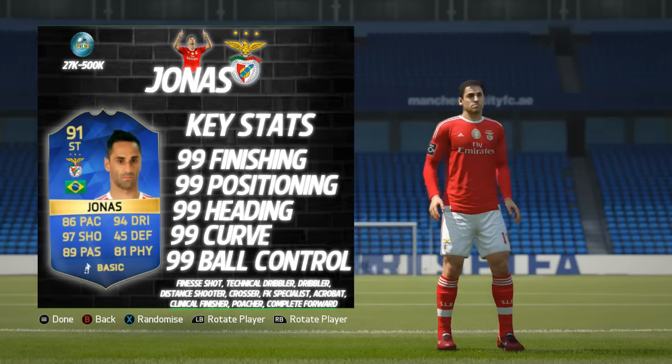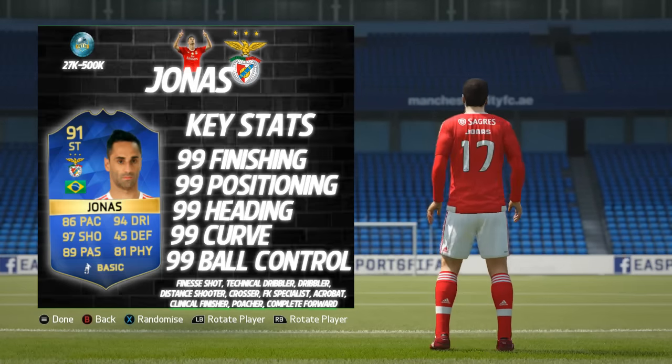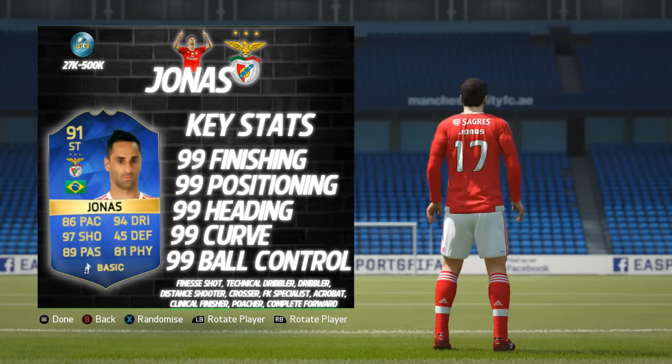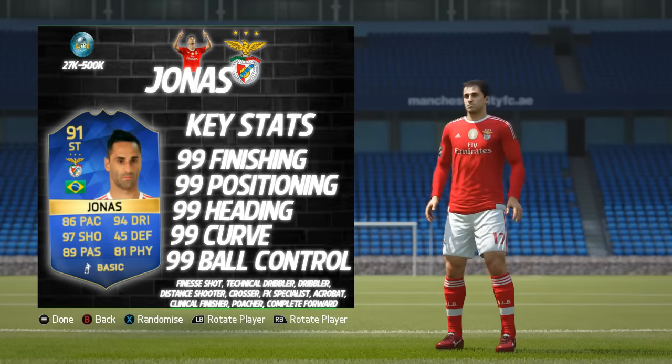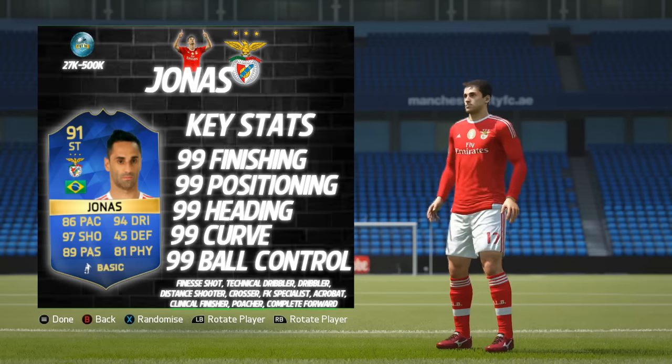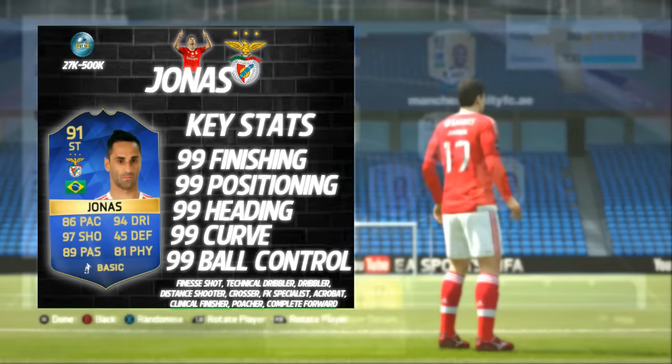He also comes with loads of traits and specialties: finesse shot, technical dribbler, dribbler, distance shooter, crosser, free kick specialist, acrobat, clinical finisher, poacher, and complete forward. And complete forward, lads — it's exactly what Jonas is.